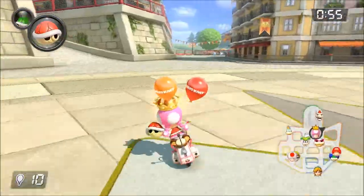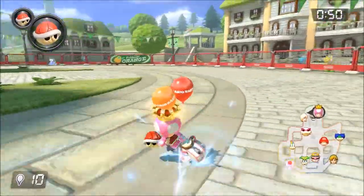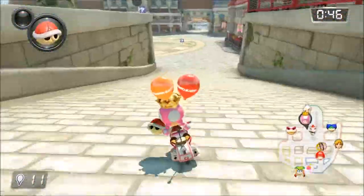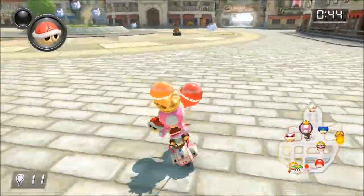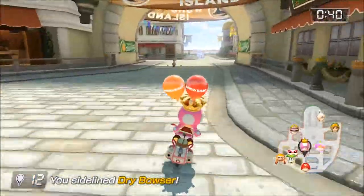We've got a red shell — red shells are very good. Two red shells, come on. Let's go. Eat this — there we go. Eat that, Rosalina. Okay. There we go. Dry Bowser gets it as well. Pretty good so far.